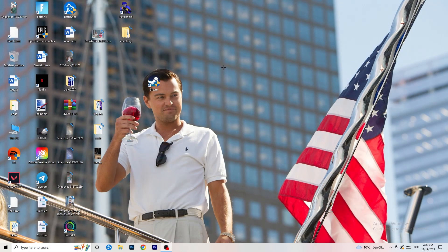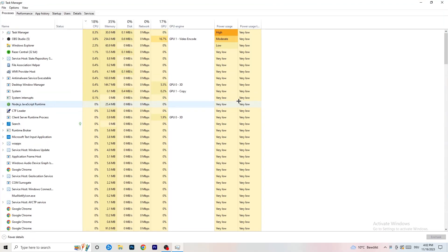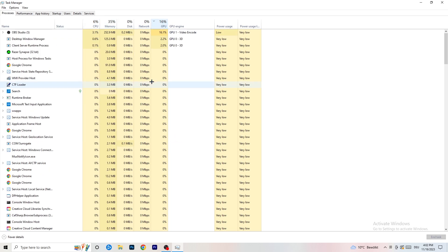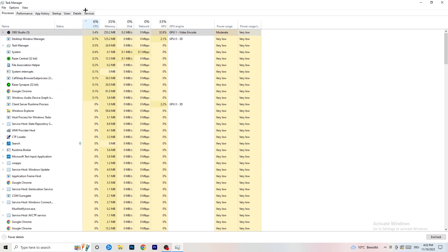Next, navigate to your taskbar, right click, and open Task Manager. Go to Processes. You can see CPU and GPU usage here. Click on GPU first and end every task running in the background that is using too much GPU and that you don't need. For example, something like Razer Synapse — right click it and click End Task. Once you're done with GPU, do the same for CPU.